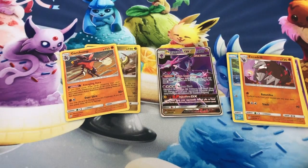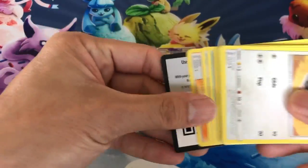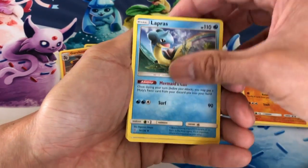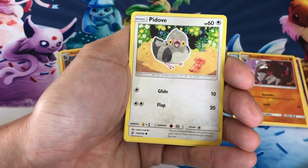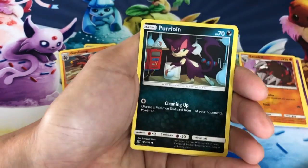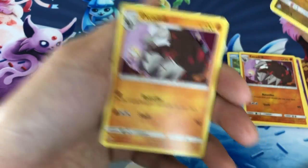Alright, moving right along — three packs left. I just love and enjoy opening these packs. Next pack: Dark Energy, Leavanny, Karate Belt trainer, Grimsley, Pidove, Munna, Pikachu, Lickitung, Purrloin, Druddigon reverse holo, last card Excadrill non-holo.